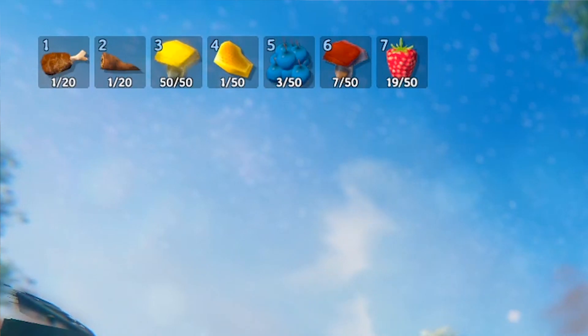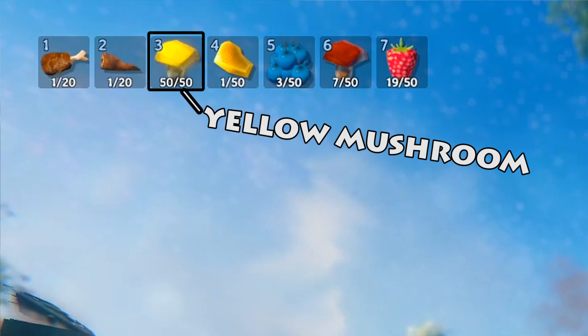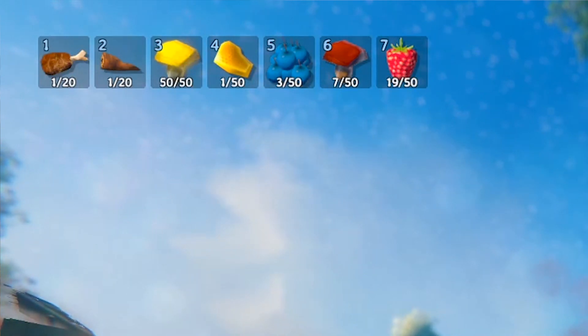Of the foods we've got: cooked meat, cooked necktails, yellow mushroom, honey, blueberries, mushrooms, and raspberries. In that order they go from healing the most to the least.